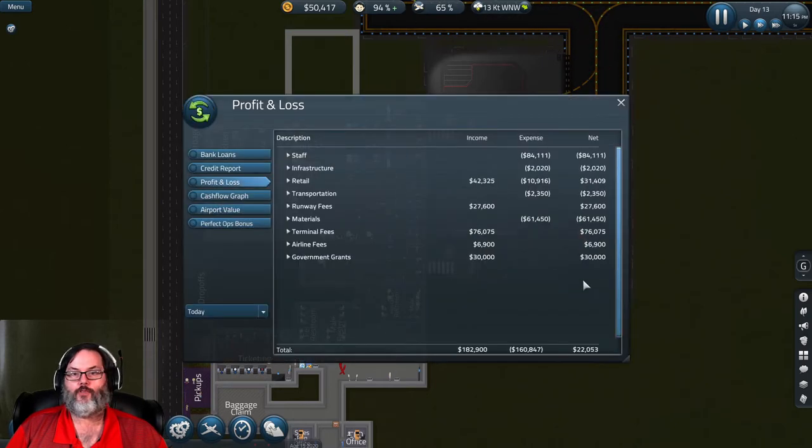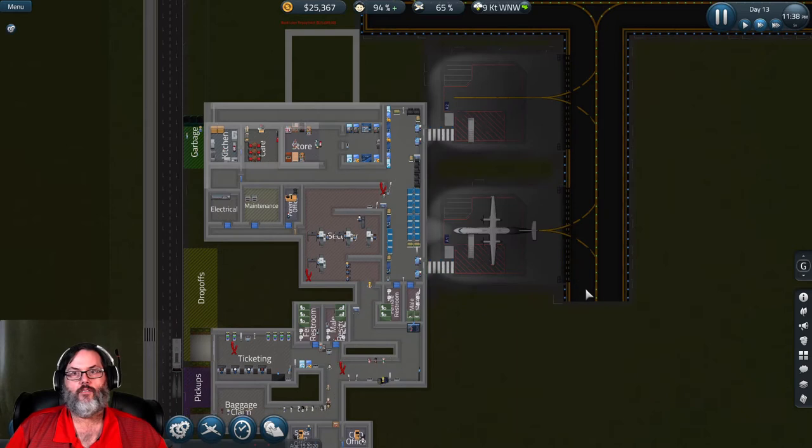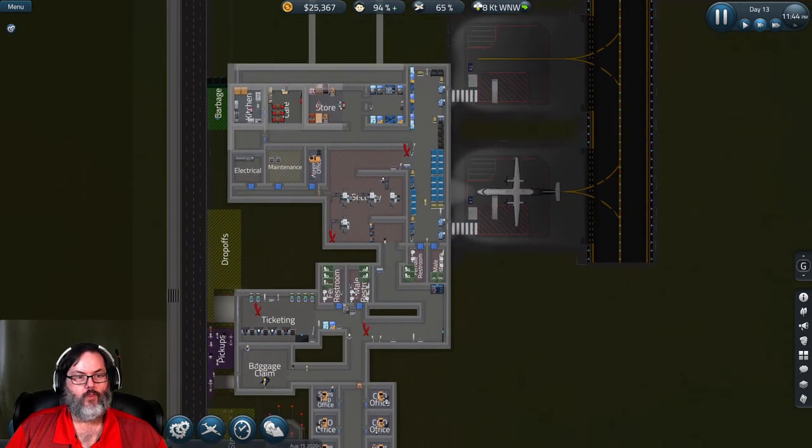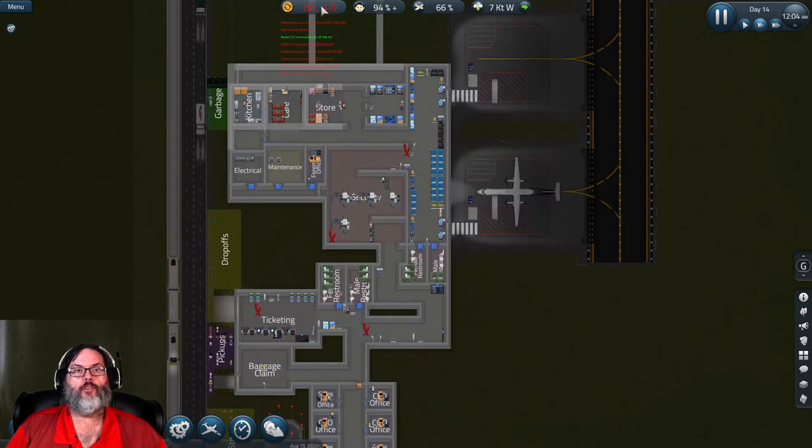Taking a look at our profit/loss for today, we're $22,000 to the good and we've made $182,000. Let's go ahead and pay out that $22,000 profit into our bank loan. You can see that the first $1,371 we're making every day just goes to loan interest, so it benefits us to pay these off now.